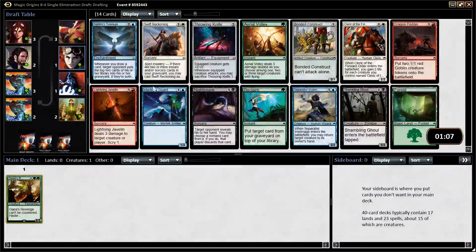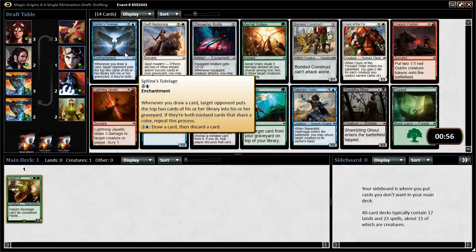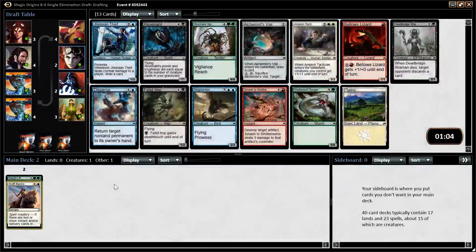From this pack, we have a couple of other options. Throwing Knife is decent. Sphinx's Tutelage can be a lot of fun, building those grindy decks where this is a win condition. Mage-Ring Sentry and Lightning Javelin are both good, but I think Swift Reckoning is really good — one of the better removal spells in the format. It's basically Doom Blade except against certain Vigilant creatures. The blue cards in this pack are powerful, but Swift Reckoning is enough better that I like taking it here, and it's a card you can splash if you'd like.